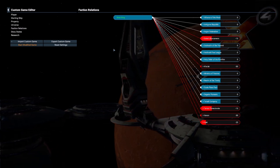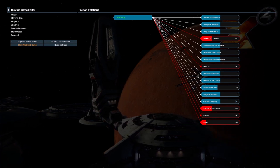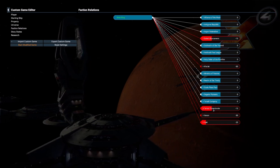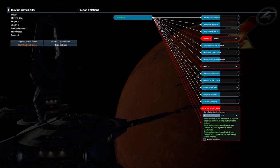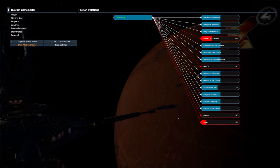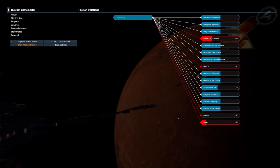As for faction relations, the default is going to be just fine. If you use one of the developer-provided default starts, you get bonuses — for example, if you choose a Terran start, you get a bonus to the Segaris Pioneers and the Terran Protectorate. But I'm going to change that and put them at zero. I don't want to start with any enemies other than the normal ones — the pirate factions and the Xenon. Everyone else is neutral, meaning an important part of our gameplay will be building our reputation.